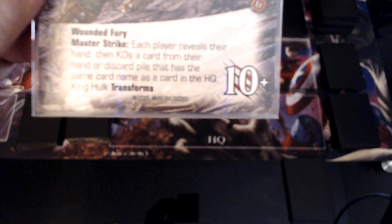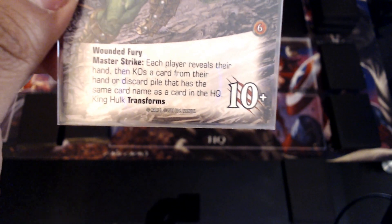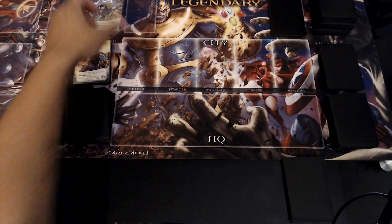Mass Strike: each player KOs a Warbound villain from the victory pile, which means a wound. King Hulk transforms into King Hulk World Breaker — he's got Wounded Fury, which means he gets plus one per wound in your discard pile. Mass Strike: each player reveals their hand and KOs a card from their hand or discard pile that has the same name as a card in the HQ. Then King Hulk transforms.